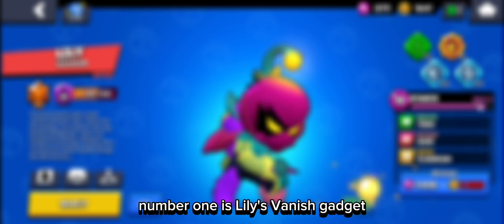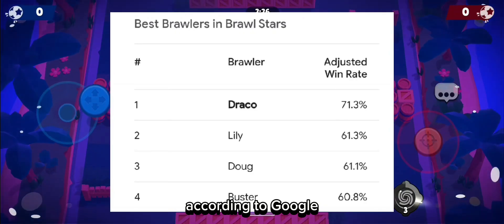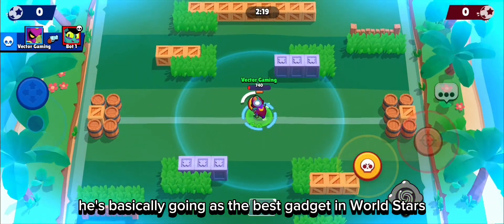And now the moment you've all been waiting for — Number 1 is Lily's Vanish Gadget. This gadget is very new because Lily is a new brawler. According to Google, Lily is the second most powerful brawler in 2024. Her gadget will vanish Lily and send her into the Shadow Realm for 3 seconds. This is basically going to be the best gadget in Brawl Stars 2024.